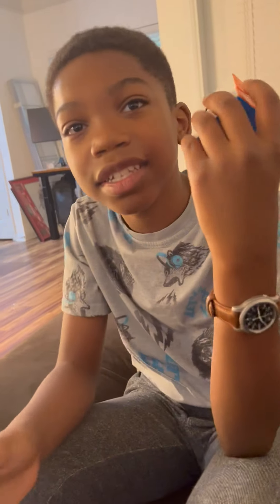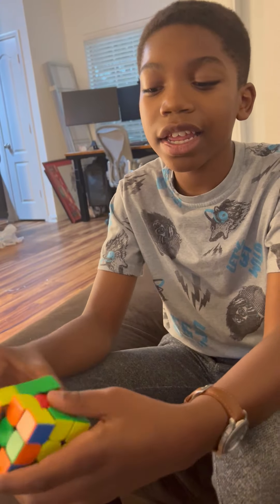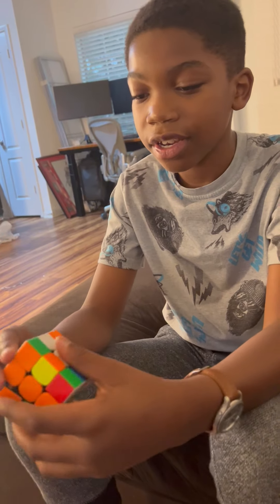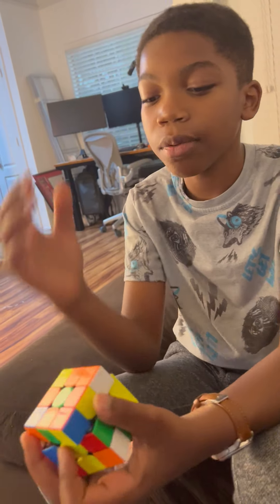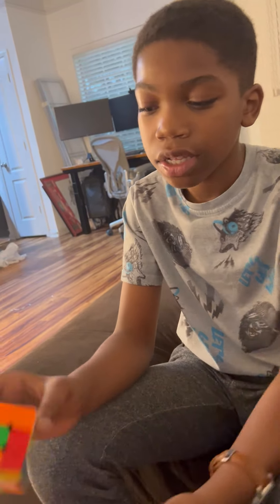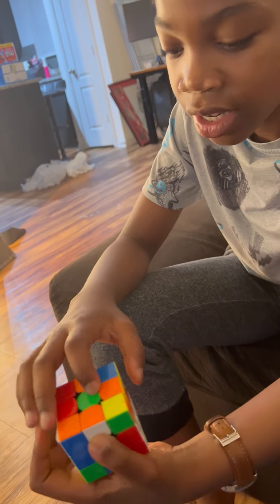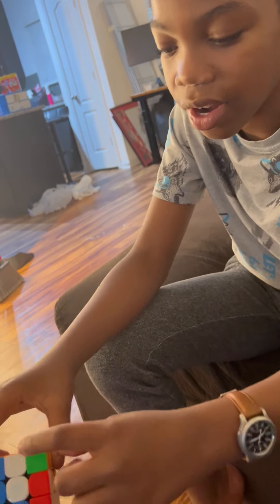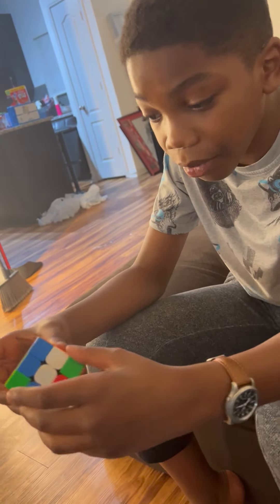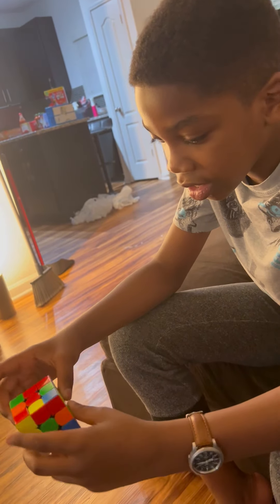Okay, so do you want to explain some more? Yes. So now let me scramble it again and show you how I solve it. Like I was saying, I use this method called CFOP. I've only learned one part of the advanced technique so far. First, you look at the cube and look for pieces that are white and then a color — white and then a color. Once you find it, you pair it up. It's orange, so you pair it up with that color, like this — perfectly aligned.